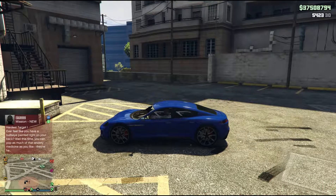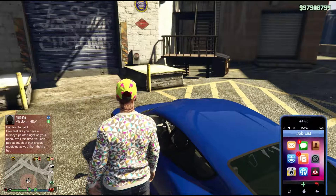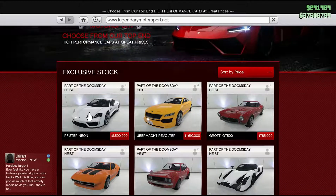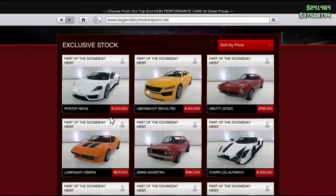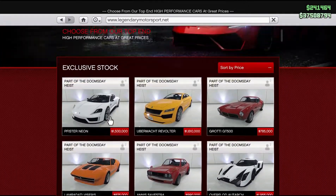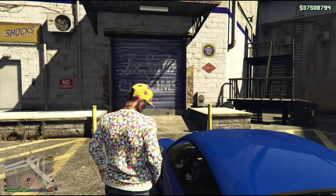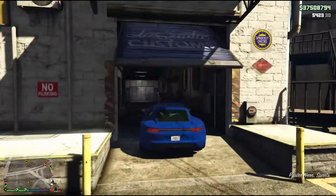Hello guys, welcome to the new video. Today we are looking at the new car in the game — it's called the Feister Neon. You're gonna pay 1.5 million for it. It's not that expensive for this car, well it's a lot of money, but it depends on how rich you are in the game. We're gonna customize this car and see what we can do with it.